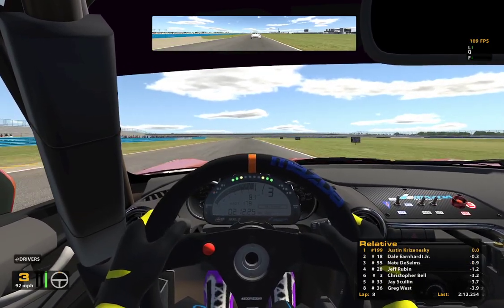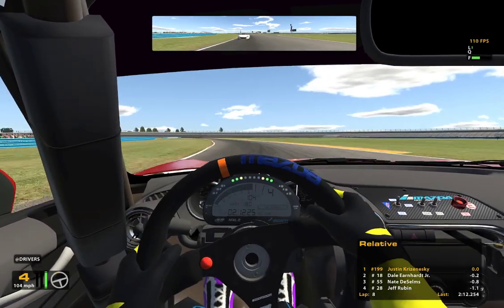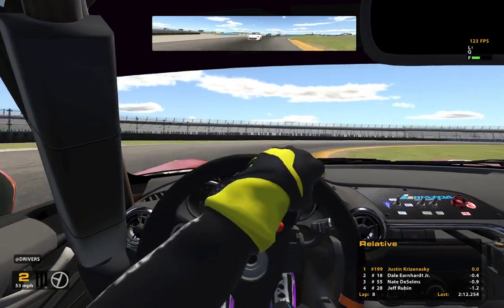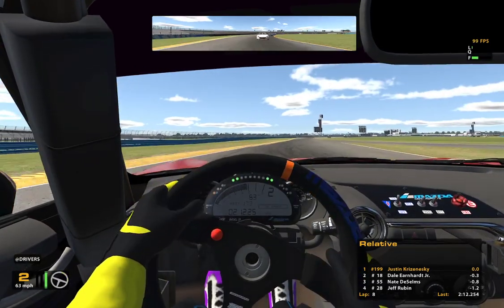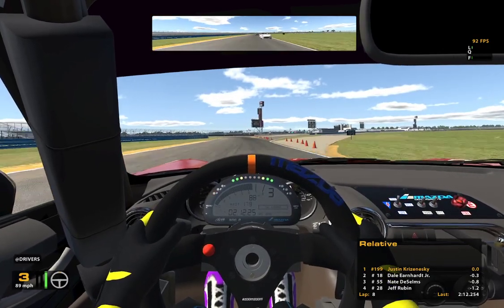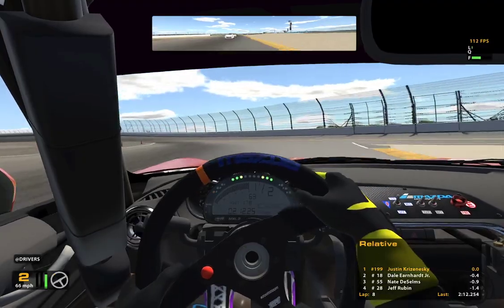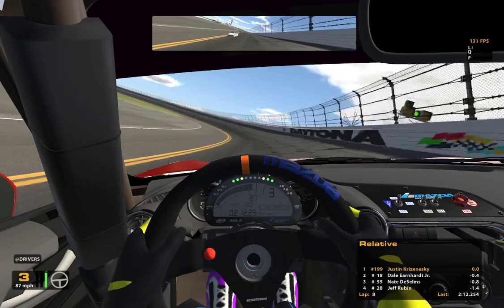Definitely dropped Christopher Bell and Jay and Greg — two seconds, just about outside the tow range at this place. Now the question becomes when do we want to let someone go, or do we want to let someone go? We've led the last two laps from the front. Do we want to even get behind? I know that obviously the draft is pretty potent. If we're leading, do we want to go back on purpose?